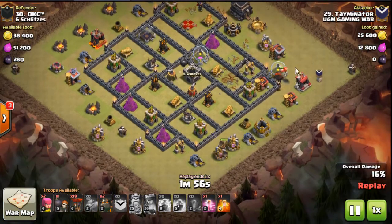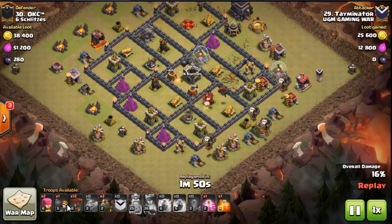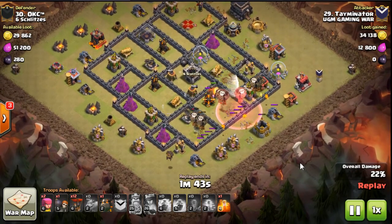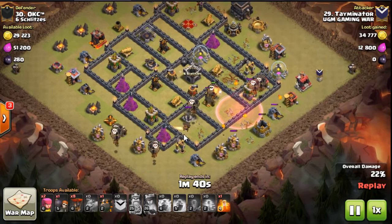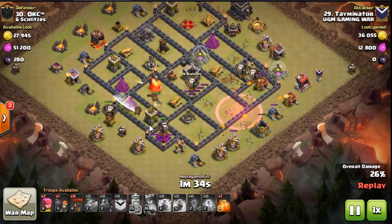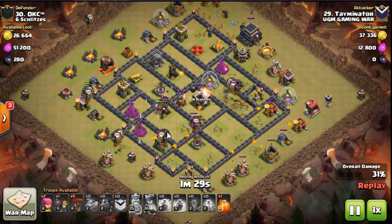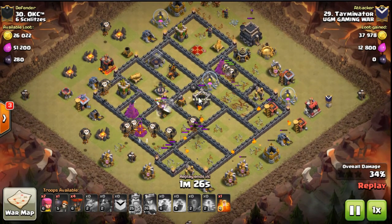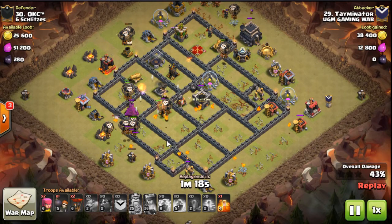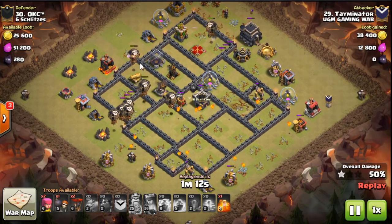Then he just comes in with the Lalo and swarms this base. He's got 19 loons — that is a ton. He only has one haste for the Lalo so it's a little bit slow, but he doesn't really need it because of the great pathing on this base. You can pretty much directly target all the archer towers and wizard towers, which makes it great for loons. He brings his third hound in — he didn't even lose a hound to the first air defense. The sweeper's being a little bit of a pain, but he's got loons coming in from all sides.